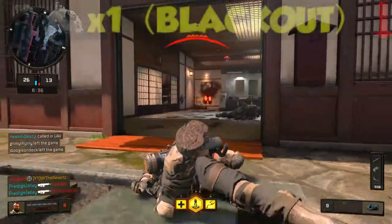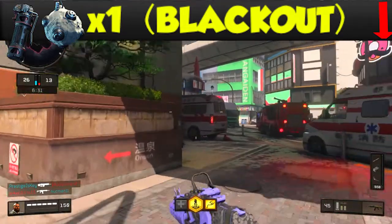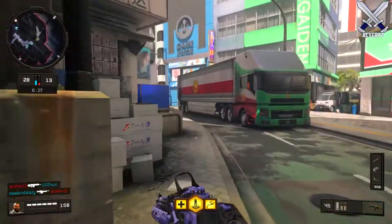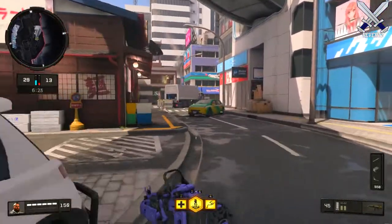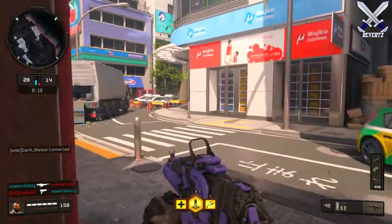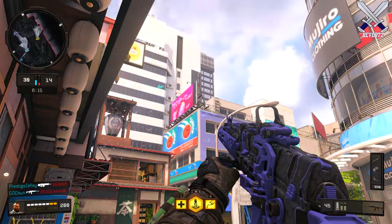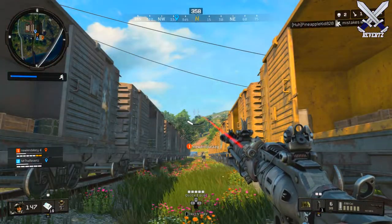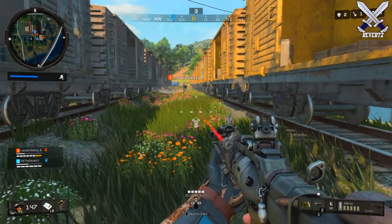For Blackout, both the nine bang and the cluster grenade got a nerf — you can now only stack a total of one of each. A lot of people have been complaining about how strong the nine bang is in Blackout plus the cluster grenade. Holding two wasn't a big issue for me personally, but now that it's one I'm still okay with it — it's not really going to affect me too much. The nine bang now takes about two seconds to charge up and the fuse time is around 1.20 seconds.